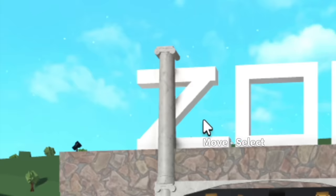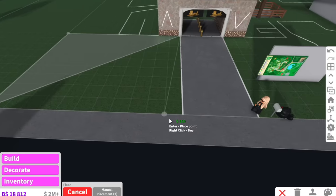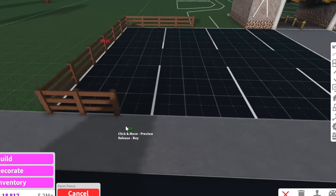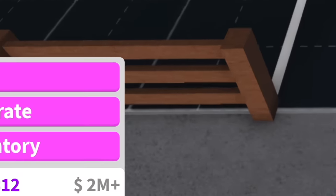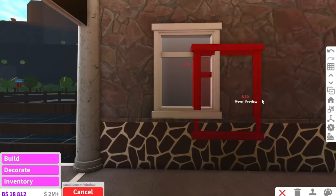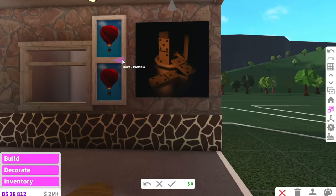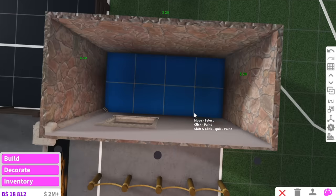We'll also need like a massive parking space at the front here so people can park their cars. I realized how expensive fences are in Bloxburg — I'm definitely going to go poor after this. Now we just need to add a way for people to pay, so we'll put a sunset window here so people can pay through it, and also a map of the zoo — that's super important.